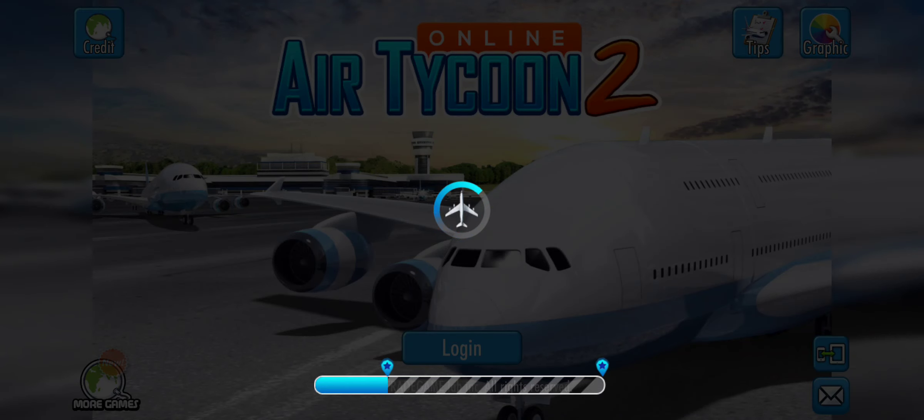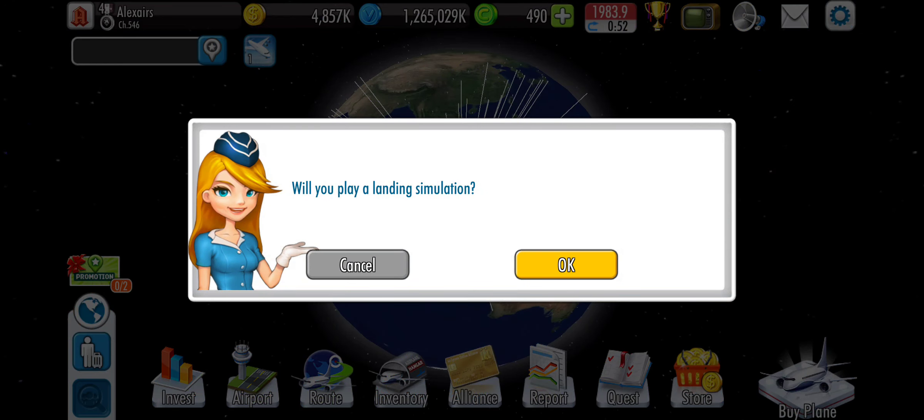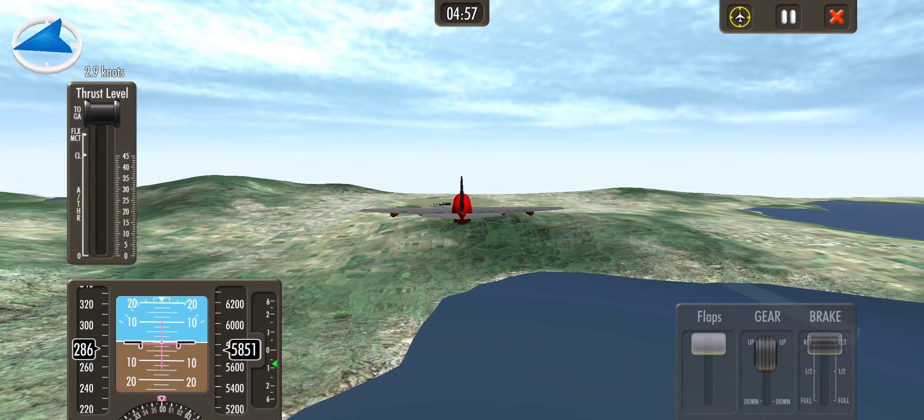Log in — simple as that. Once you do that, click this one. It will ask you will you play a Linux simulation. Select OK. And there you are — you spawn in the 707.